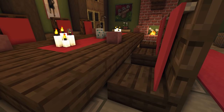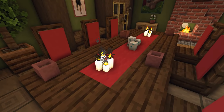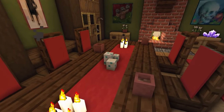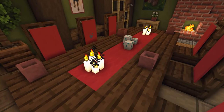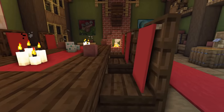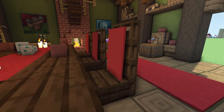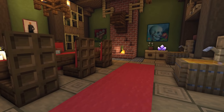We've got a little table for the king and his friends, with some wool in the centre to look like a table runner — adds a bit of a royal feature. There are candles, turtle eggs, and flower pots to look like cups. For the chairs, we've gone with the big-back style: a slab, two trapdoors, and a banner on the back to make them look a bit more royal.